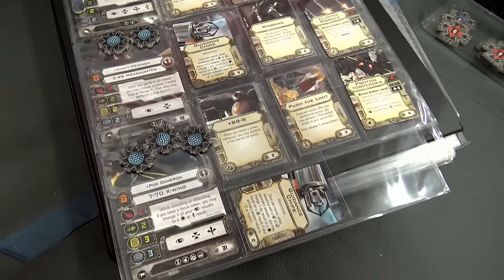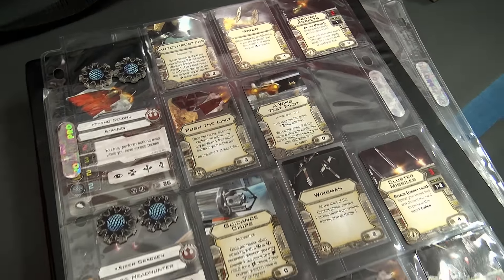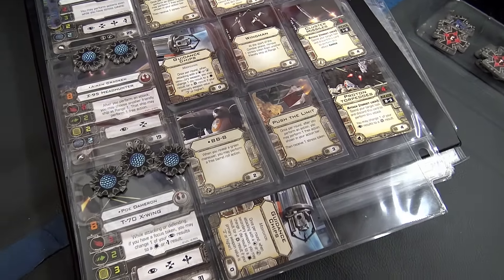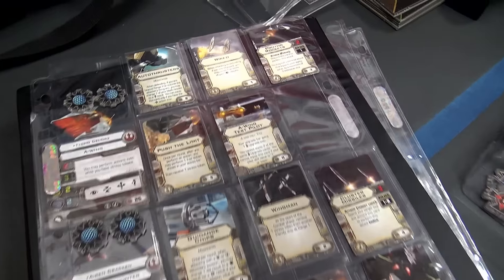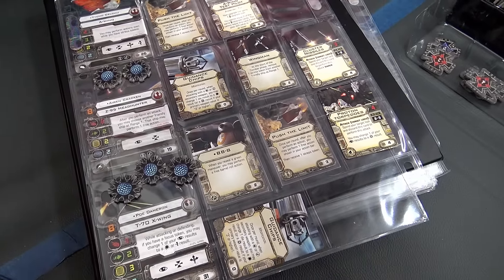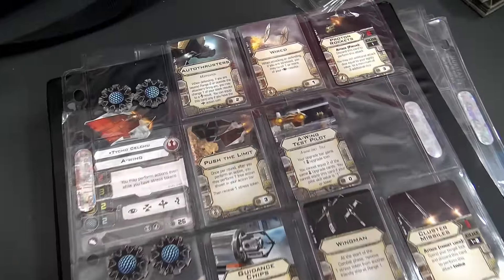Today we're going up against Movie Poe and his Action 5 News team. We got Tycho, who drags around a cloud of stress throughout the game. And then Kraken here, which does all sorts of action shenanigans — BB-8 doing your green maneuvers, getting your push-the-limit, getting your free actions, and flipping them around between Kraken and Tycho. Tycho doesn't give a care about stress. He does Tycho things.